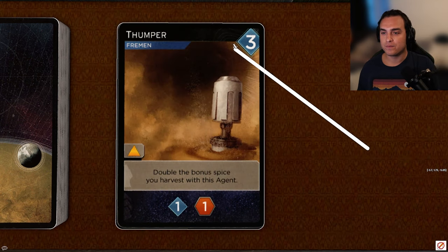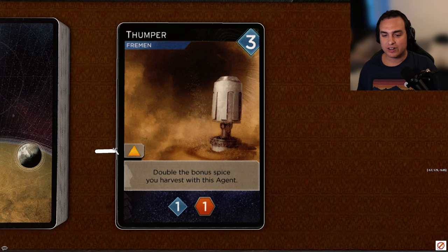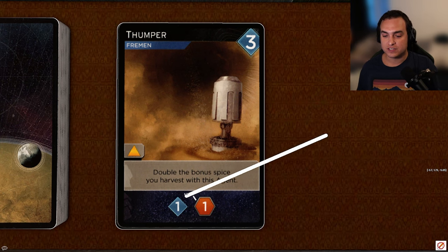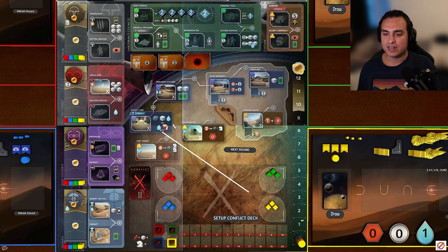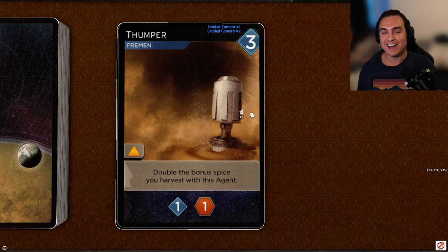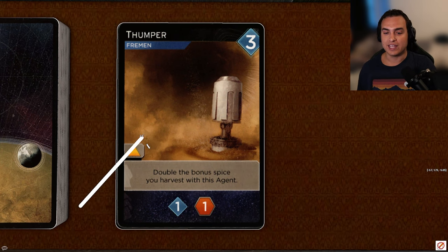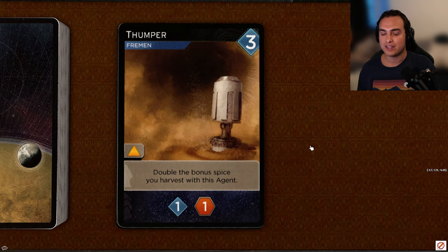Next up, Thumper, a three-cost Fremen card with orange access. It allows you to double the bonus spice you harvest with this agent, and it reveals for one persuasion and one spice. I think this card is pretty bad. People are hitting the spice collection spots a lot more in this game, so there's usually less bonus spice in general. A lot of the time the bonus spice you're getting out of this is just going to be one or two spice, and the inflexibility of only having orange is going to hurt you. I'm almost never buying this. I'm going to give this a D.